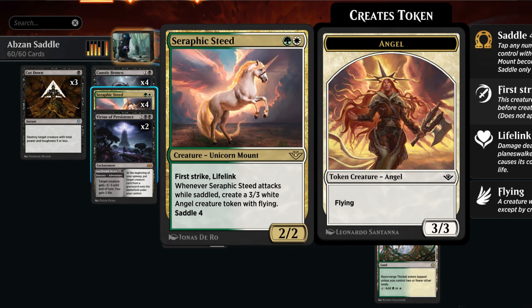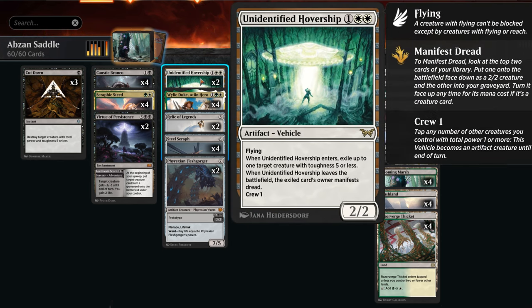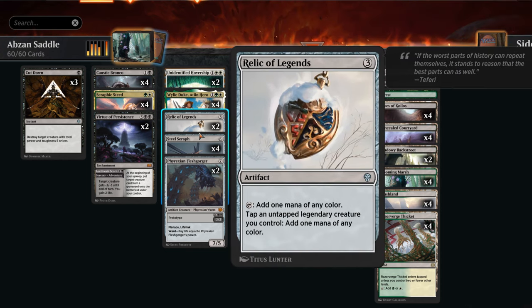Seraphic Steed is also perfect here — saddle four, and Kona has four power, so we can enable the Steed and start making angel tokens. We can also tap Kona with vehicles like the Hover Ship, a new card — a 2/2 flyer with crew one. When it enters, it exiles up to one target creature with toughness five or less, and when the Hover Ship leaves, the opponent doesn't get their creature back; instead they manifest dread, getting a 2/2.